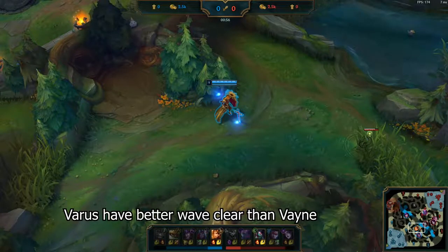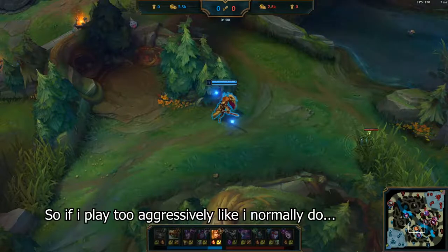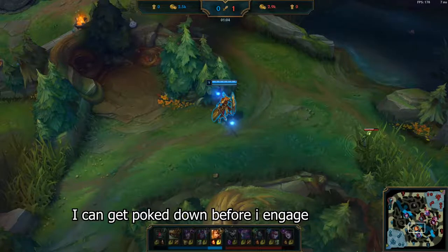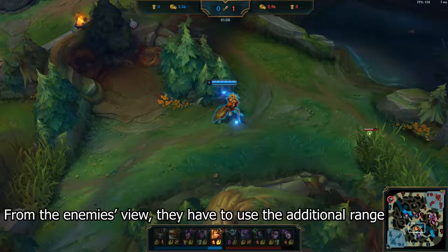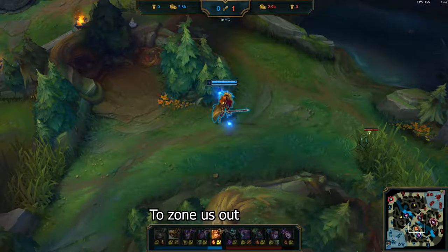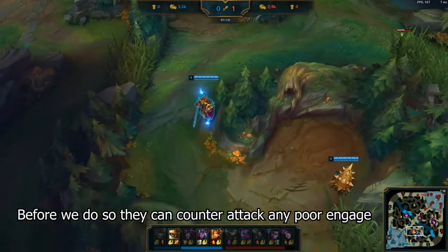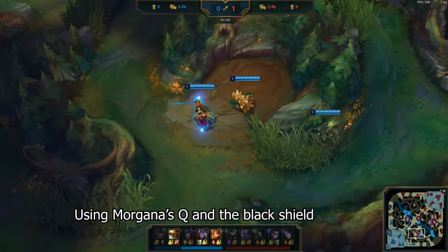Varus has better waveclear than Vayne, but there is a range vs melee matchup in support. So if I play too aggressively like I normally do, I can get poked down before I engage, which makes the chance of a good engage that much lower. From the enemy's view, they have to use the additional range to zone us out and get to level 3 at the same time or before we do, so that they can counterattack on any poor engage using Morgana's Q and the black shield.